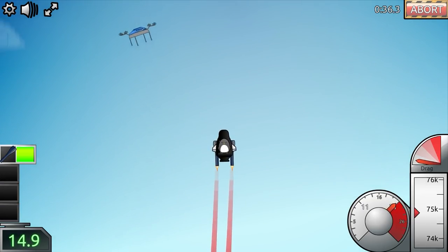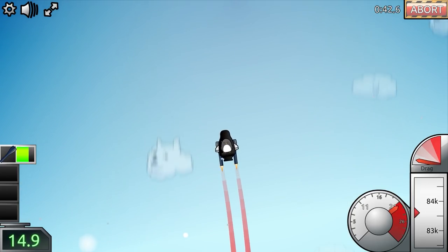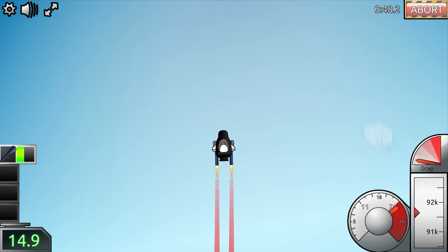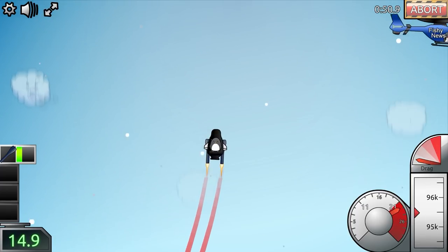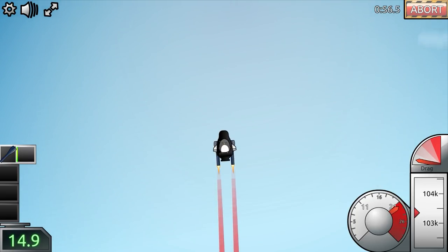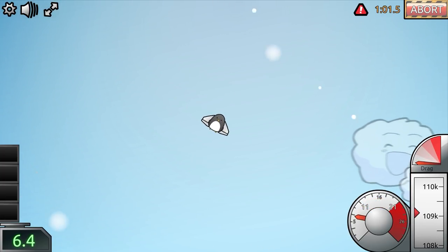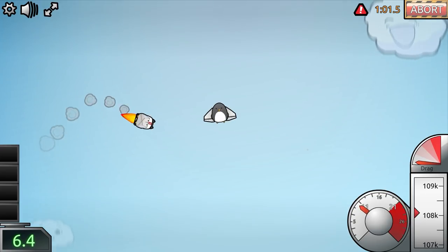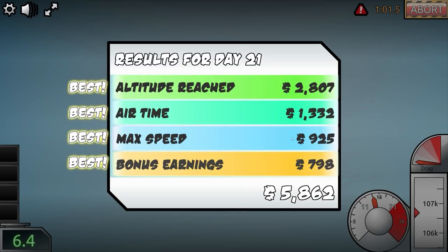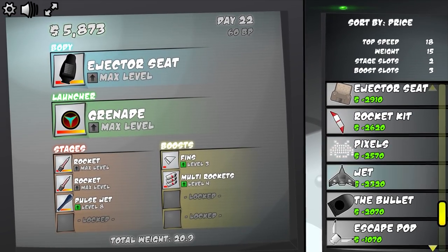On to the third stage — we're up to 76k and passing 80k. We're probably going to get to around 100,000. The original launch wasn't that great but hopefully with the pulse rocket and ejector seat we should get to about 109,000. The wings are bolted onto the penguin, which is interesting. We're going to get best altitude, best air time — best everything! Okay, that's really good. Let's go ahead and replace the ejector seat.